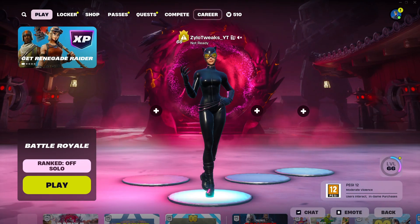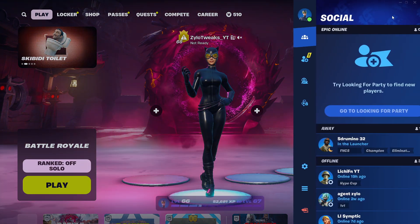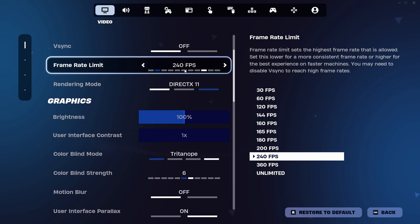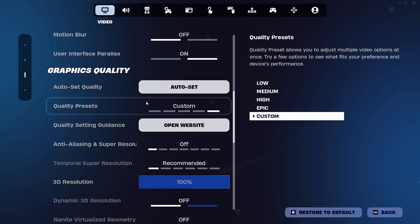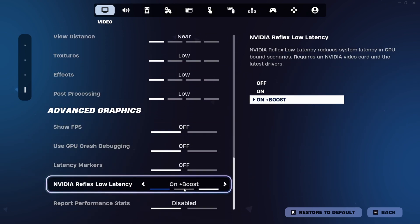For this part of the video you're going to have to go on DirectX 11 or 12. Once you do that, go into Settings and make sure everything is set to Low. Remember, the frame rate limit should be set at your monitor's refresh rate. Then go all the way down until you see NVIDIA Reflex Low Latency and make sure it's set to On Plus Boost.